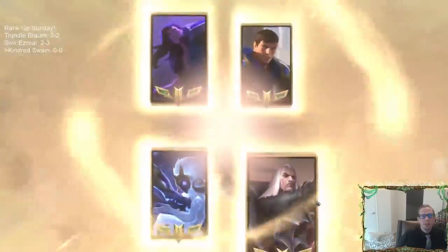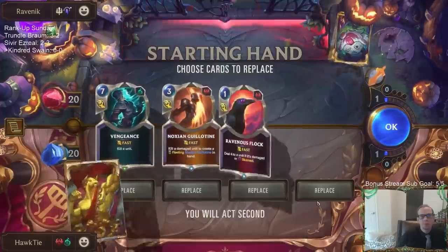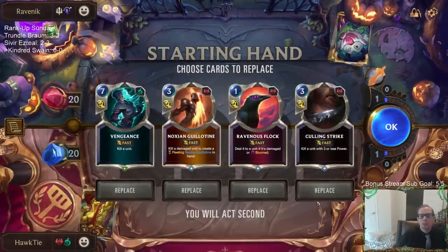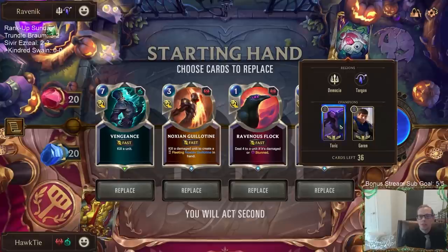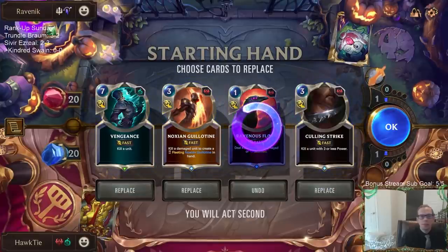Okay, Taric Garen - could be a good Noction Guillotine matchup. We need to be able to do damage to their stuff first. Culling Strike could theoretically kill a Taric.